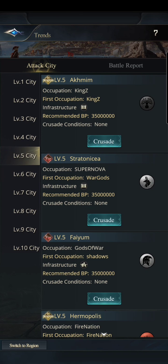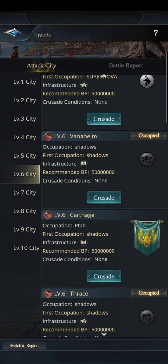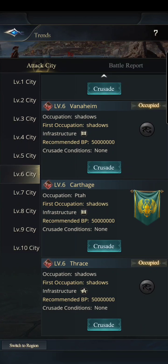At level five, that symbol there is for Searching Treasure. Going into those — there are two of them — and there's the Chimera right there, which is a special troop.